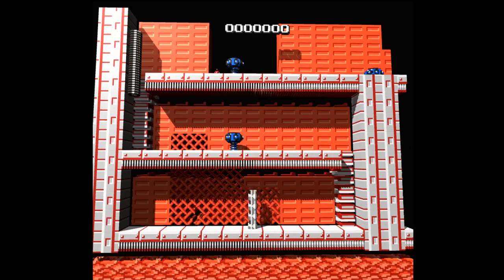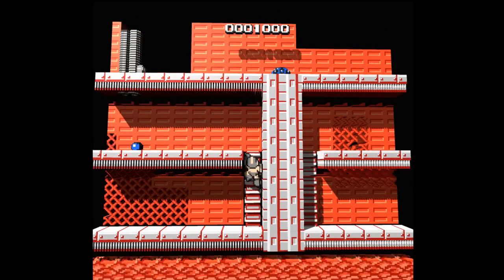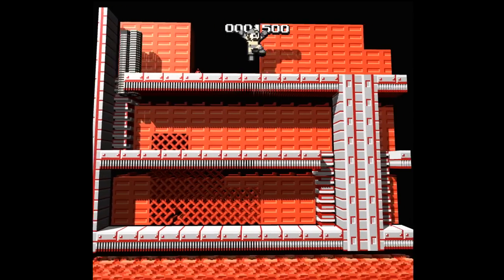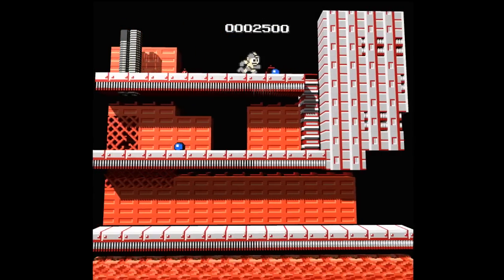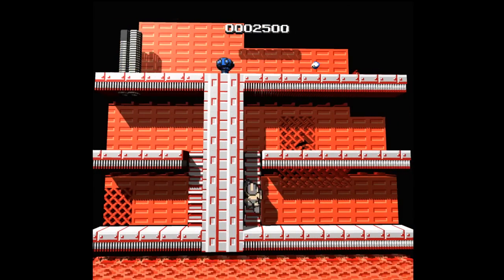We're going to use Cut Man's weapon here. You know what else we can do that's really OP? The electric weapon — how does it work? It just goes in 90-degree angles? Yep, perfect. That's awesome — it's almost the Metal Blade of this game, but it does eat a little more of your power gauge than Metal Blade does.